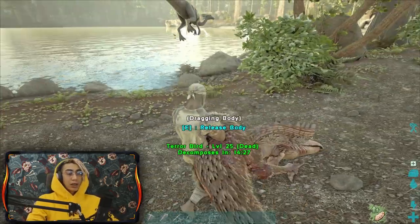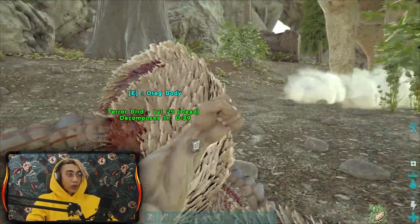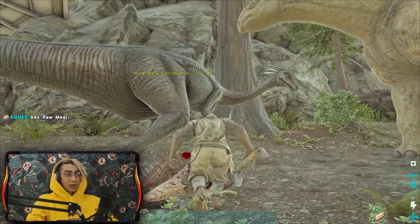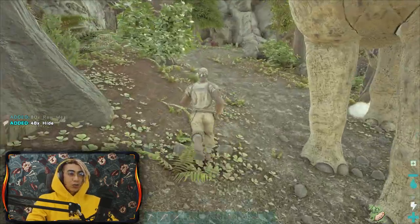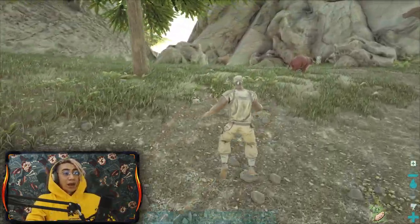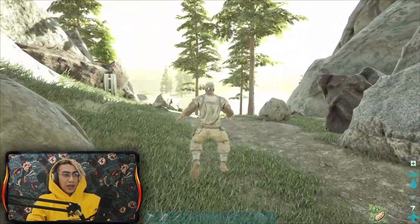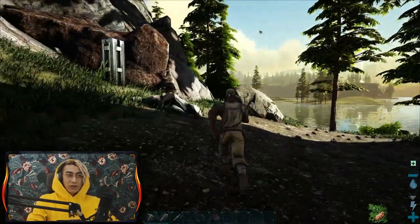There's a dire bear over there - dire bears are pretty passive but if you get too close they will attack and kill you with one swipe. I'm going to use the hatchet on this body to gather hide. The hatchet is much better at gathering hide. The hatchet gives more hide than meat, but the pickaxe gives more meat than hide - just like it works with every other resource. Hatchet and pickaxe go hand in hand.